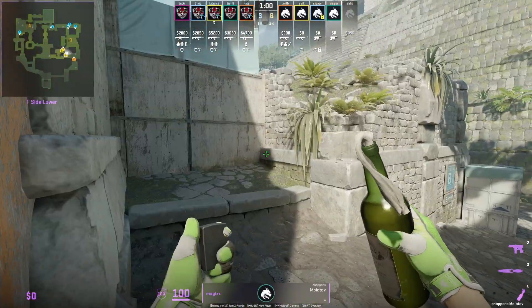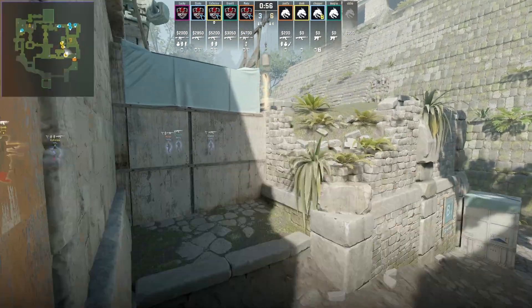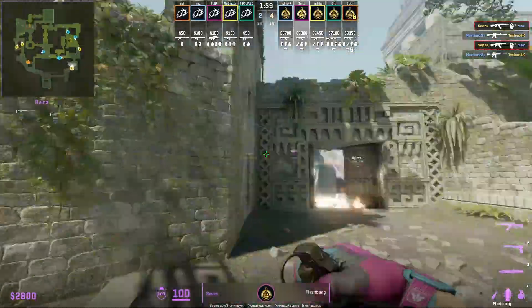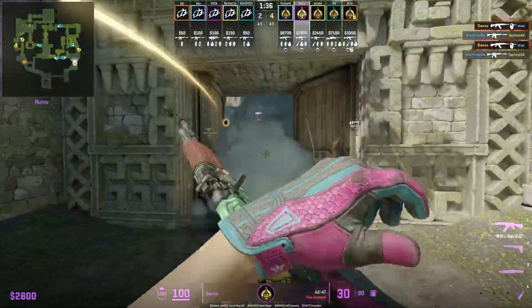Last week I showed Tapson throwing a long molotov using a different lineup — this is an easier one. All you have to do is aim there then jump throw; it covers both sides. Sensu has his teammate towards banana on the cubby.